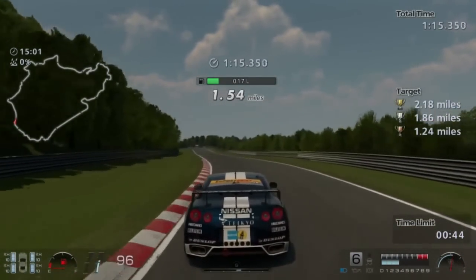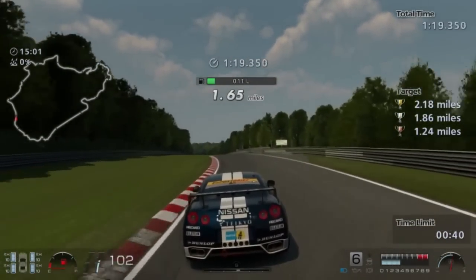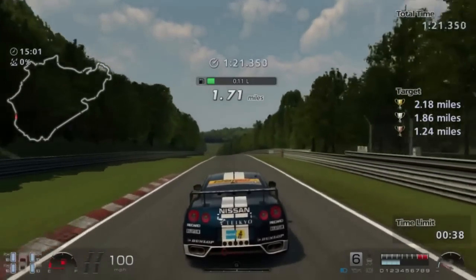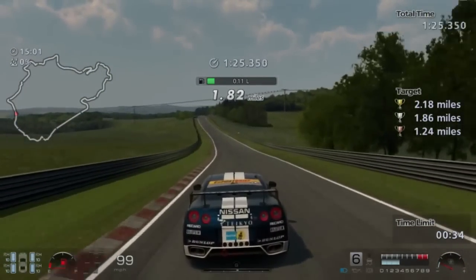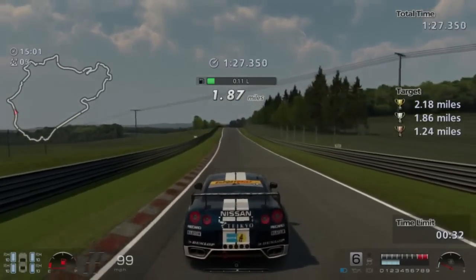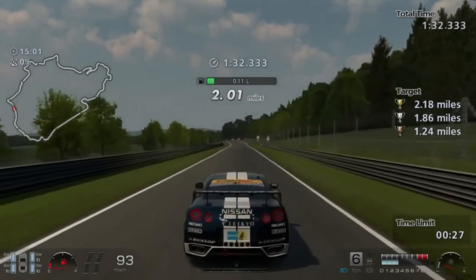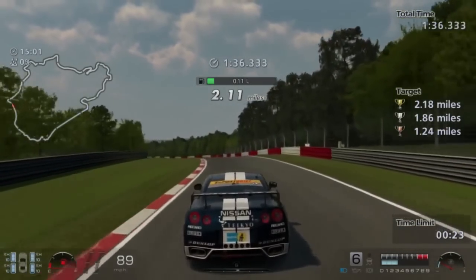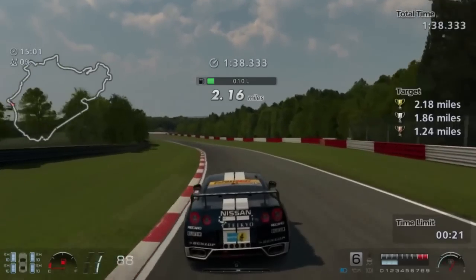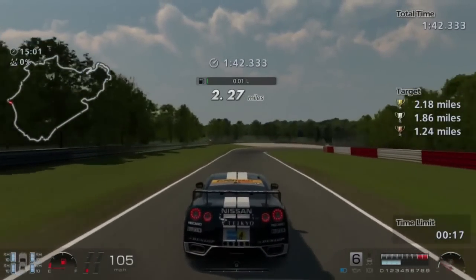This is a pretty interesting challenge — I like this. And then over the crest, we're just going to let the car coast. There's no throttle input whatsoever, just let the car coast down this hill. A little throttle here and... there we go. We've got the goal target.